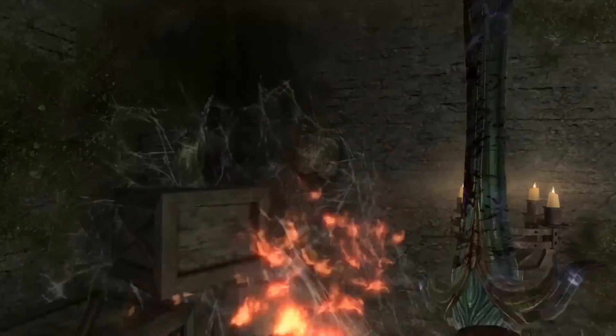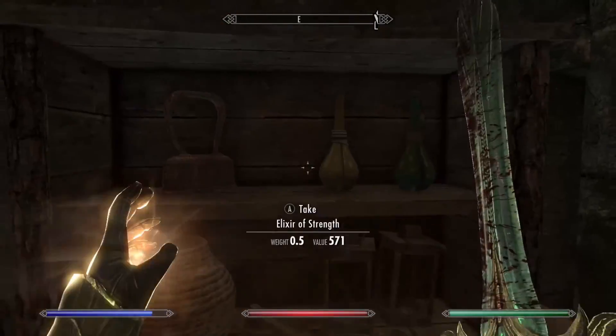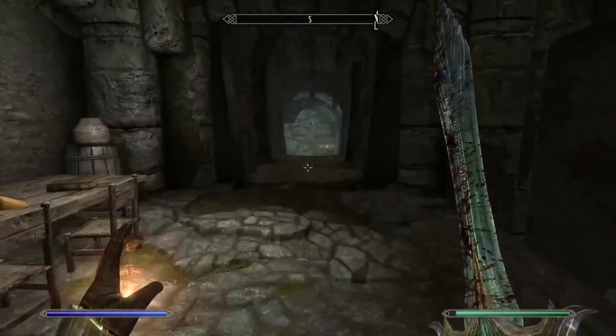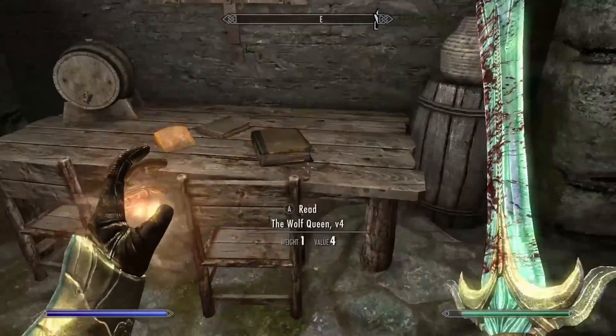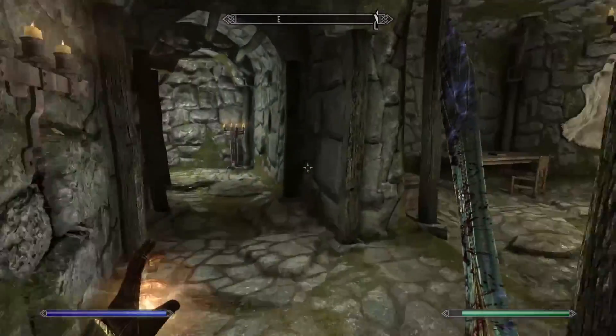So much easier to rob. We're going to grab those very expensive potions and sell them later for a nice stack of gold, along with the Wolf Queen. Where's that moon amulet, anyway?